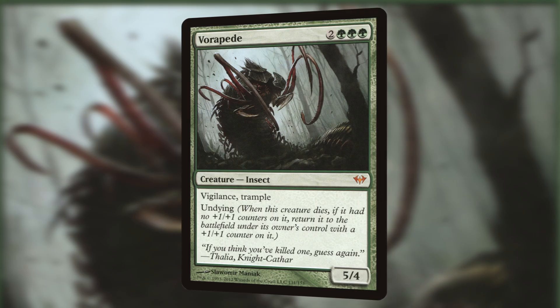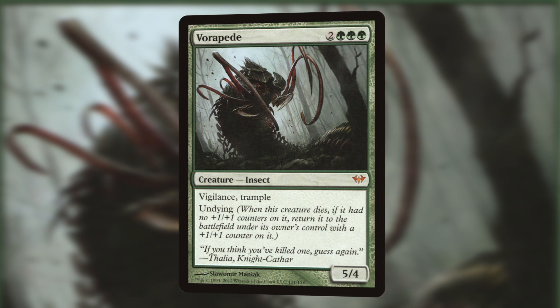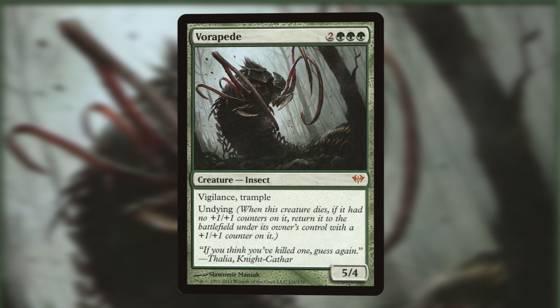The third card on our list is Vorapede. For 2 and 3 green, so for 5 mana, we get a 5/4 Insect with Vigilance, Trample, and Undying. Undying states that when this creature dies, if it had no +1/+1 counters on it, we're going to return it to the battlefield under our control with a +1/+1 counter on it. Aggressively costed, this solid beater eats removal and then comes back as an even bigger threat.